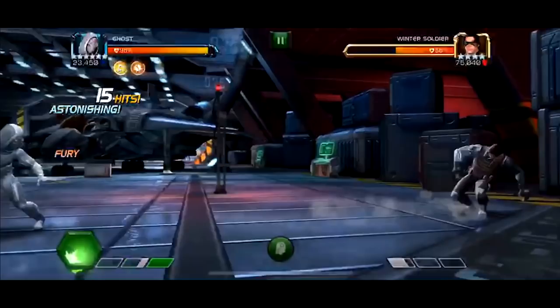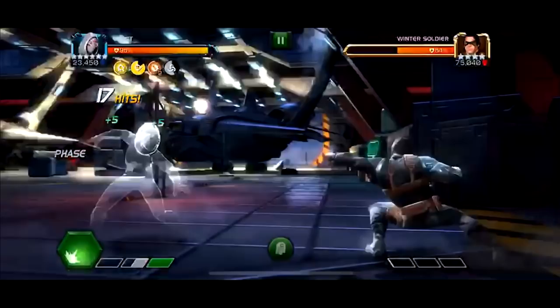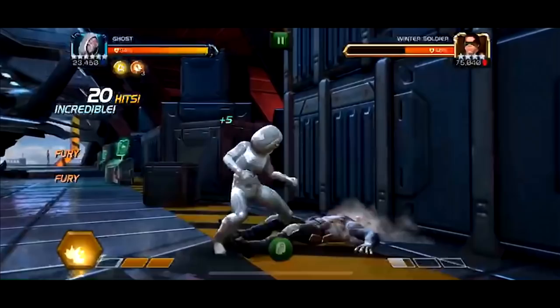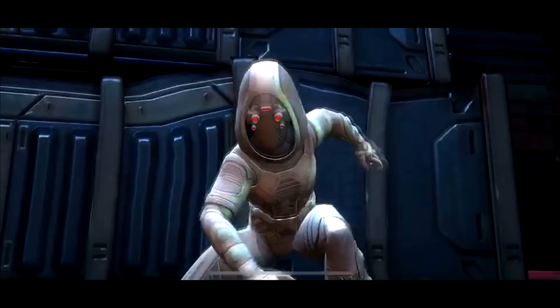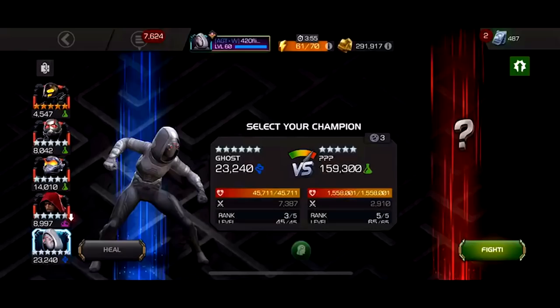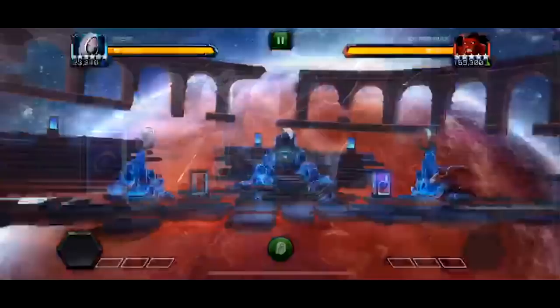He builds up some more Furies to see if he can do more damage. We've got two Furies going, then a 15,000 Heavy. He pins against the wall and spams the Heavies — he's got six Furies, five Furies. 82,000, 74,000, 100,000. That's like a 250,000 Special 2. He probably has Assassin going and he's got Suicides going. But that's just crazy stuff.